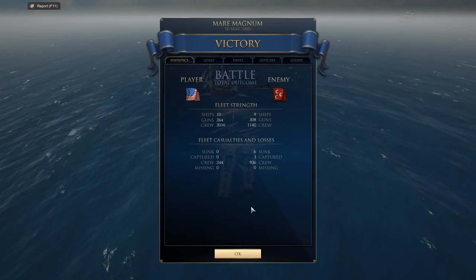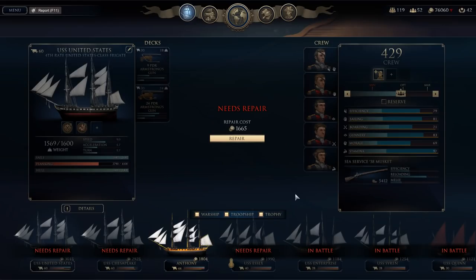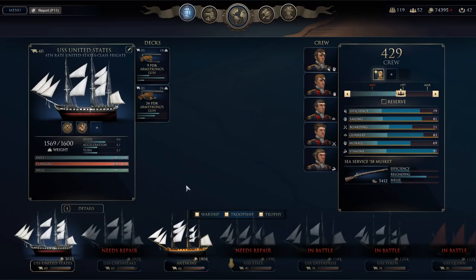Battle complete. Total outcome: victory. Enemy fleet strength was nine ships — six of which were sunk and three were captured. I lost 244 crew members versus 936 enemy. Time to do some maintenance — the United States needs repairs to the tune of 1,665, which is perfectly fine because now I have 76,000. Chesapeake and Anthony also need attention.